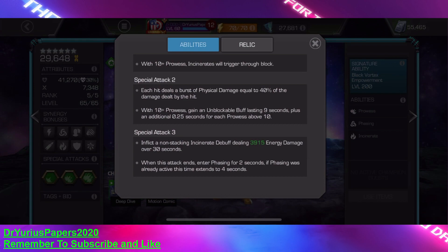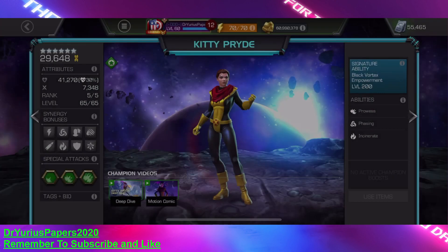Special 3 inflicts non-stacking incinerate debuffs that deal 3,900 damage over 30 seconds. When this attack ends, enter phasing for two seconds — if phasing was already active, this extends to four seconds. One of the best things you can do is if you're worried about a special 3 on an opponent, you can phase and do your special 3, then bait them into doing their special 3 while you're phasing, and you take no damage at all.